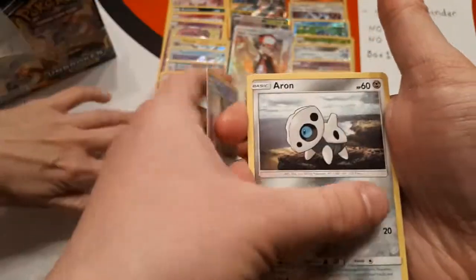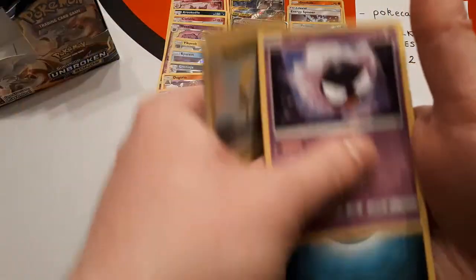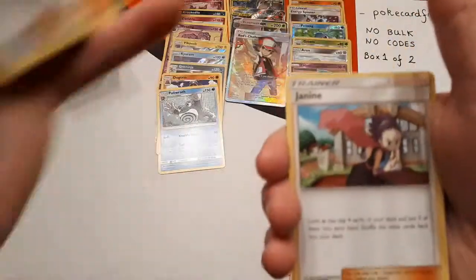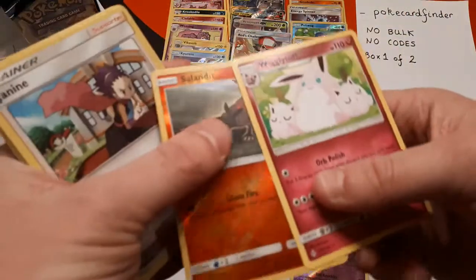Here we go: Croagunk, Aron, Seel, Bellsprout, Gastly, Dark Energy, Chip-Chip Ice Axe, Samson Oak, Gengar. The reverse is Salandit and the rare is Wigglytuff.